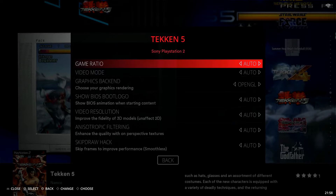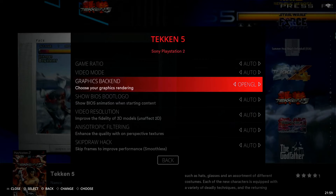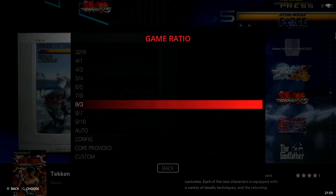Here you can see all the different settings we can adjust. Everything is set to auto except for Graphics Backend, but that's the same as auto since OpenGL is the first option. We have Game Ratio — if you want to change your aspect ratio, I leave it on auto because I'm playing on a modern 16:9 TV. But if you're playing on something like an arcade cabinet with a 4:3 aspect ratio, you can manually change it to 4:3, which gives you that squared, boxed-off ratio with open bezels on each side.